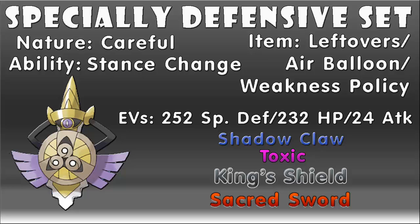Instead of Swords Dance, I decided to give it Toxic, which will drain away at your opponent's HP and shut down any recover-stalling Pokemon you might be up against. This can be used in combination with King's Shield as a toxic stalling set, which can be rather cheap and annoying against your opponent, but hey, it works. And we'll be giving it Sacred Sword to cover any weaknesses, just like in the previous set.